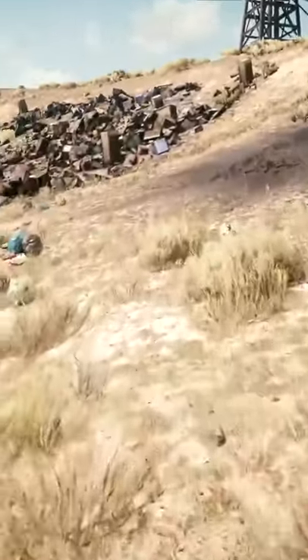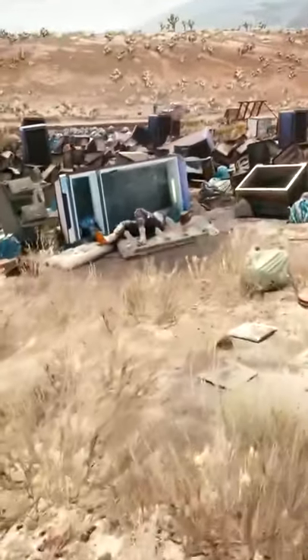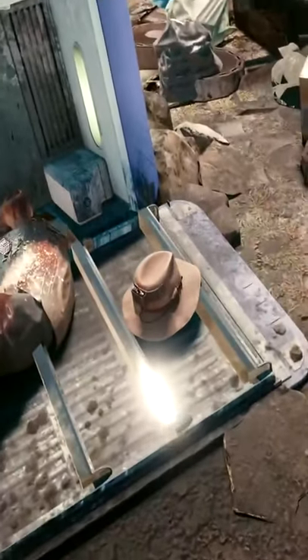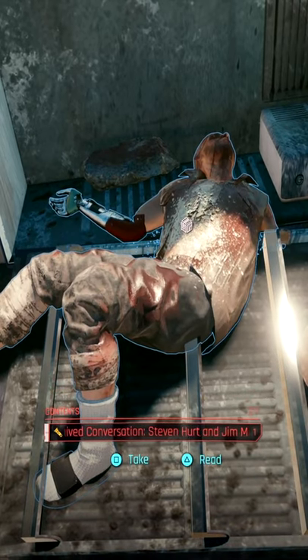Just go around it and you will see a refrigerator, and there will be somebody just lying outside of that refrigerator with a cowboy hat. If you loot the body, you will then pick up a shard which goes into a little bit more detail about this Easter egg.